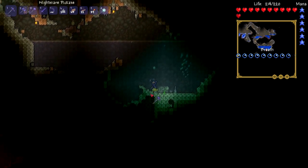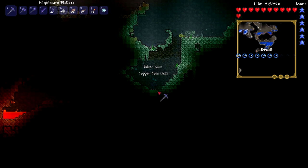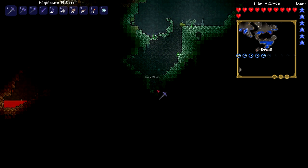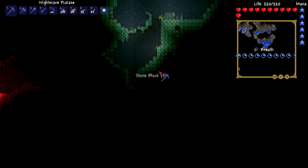Stupid worms are everywhere. Is there any real reason for this being here, or is it just another weird biome thing? I'm confused. I'm going to continue exploring though — see if we can't get ourselves some more heart things.